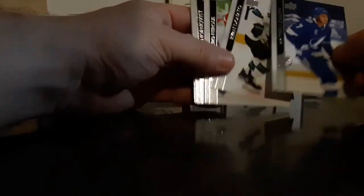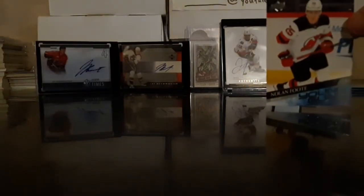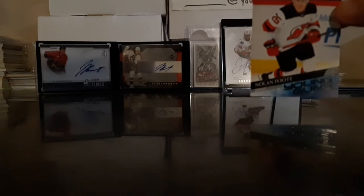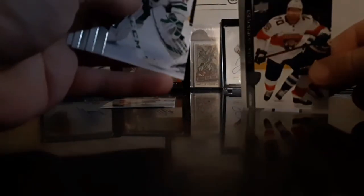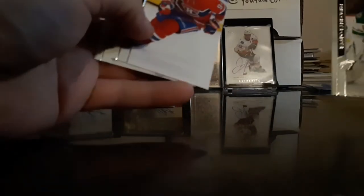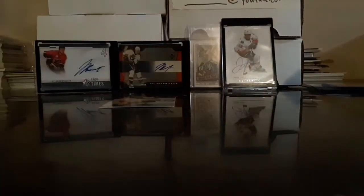Sorry for the camera work, guys — I'm not really set up for this yet. Matthew Joseph base, Ryan Donato base, Taro Hirose base. We got a Nolan Foote young guns — that's a really nice card. That's Adam Foote's son; him and his brother are both gonna be good players in the league. I've already got that one, but it's a really nice Nolan Foote young guns. Patrick Hornqvist base, Kaapo Kakko base, Corey Perry base, Phil Di Giuseppe base. Not bad so far for retail — first pack with a young guns, pretty good.